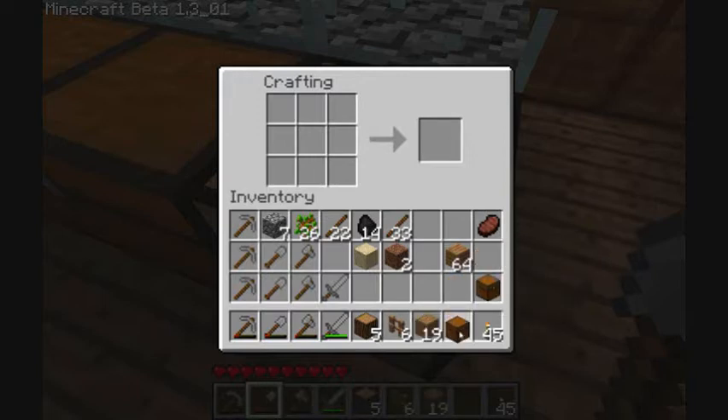I've made a couple more chests — I've showed you how to make a chest. And what we're going to do is we're going to move the workbench, move our furnace, and we're going to create our new kitchen.